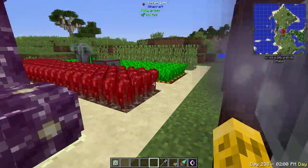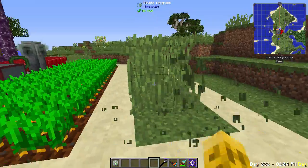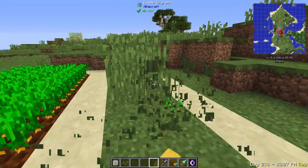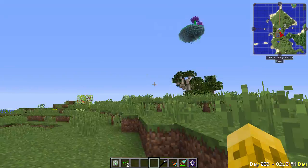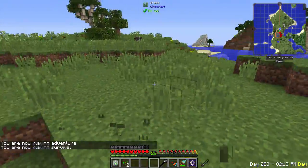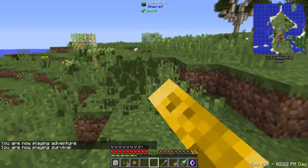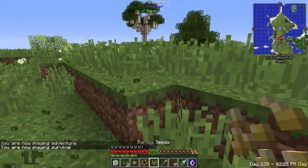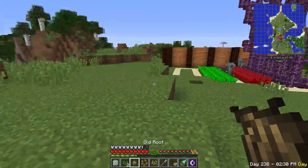The first thing you're going to do is just randomly while you're killing grass in the world, you're going to get some special items. Let's try killing some grass here — it's not very common. I did all that grass and didn't get anything, probably because I'm in creative mode. But you're going to just punch grass and eventually you're going to get an old root. That's all you need to get started.